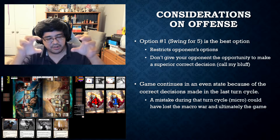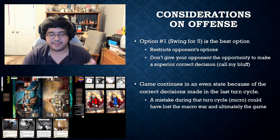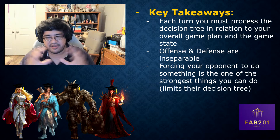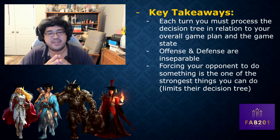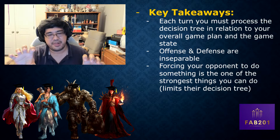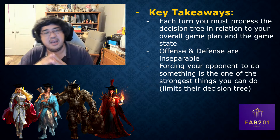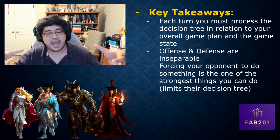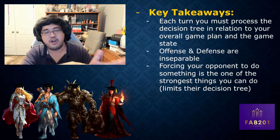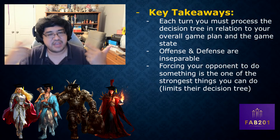Zooming in on this one particular turn was very interesting and illustrates many different concepts. So let's go to the key takeaways. Each turn of the game, you must process the decision tree in relation to your overall game plan and the state of the game. Every single decision should be taken in context of your overall game plan. You'll see that in greater detail in episode three, where we talk about the macro state of the game and how each tactical decision contributes to the progression of the game plan.